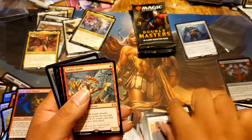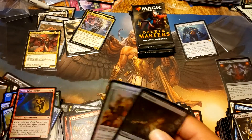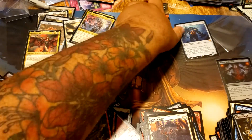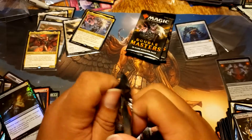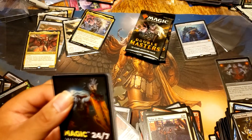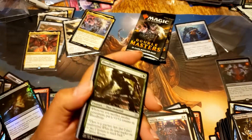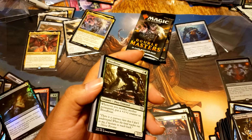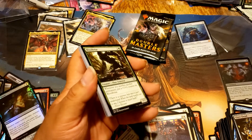There's a Path, a Goblin Guide, Grim Lavamancer, an Assembly Worker, and a Cast Down. Down to three packs. I had 45 packs today. Nine mythics so far. Two foil rares.